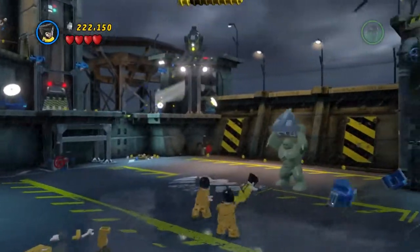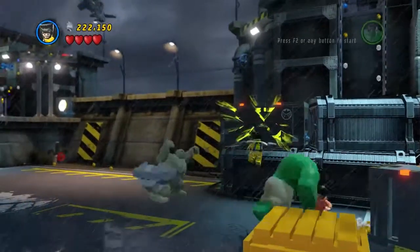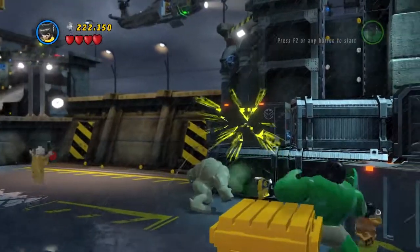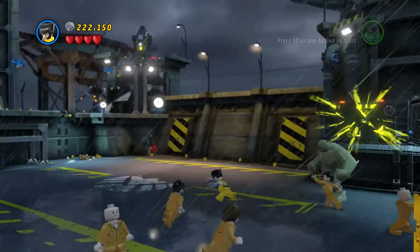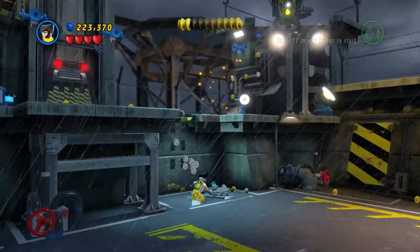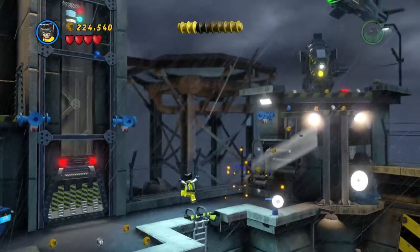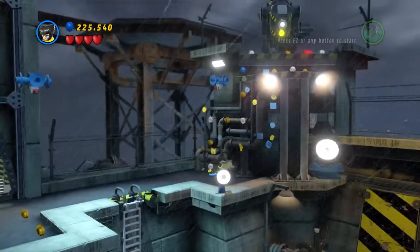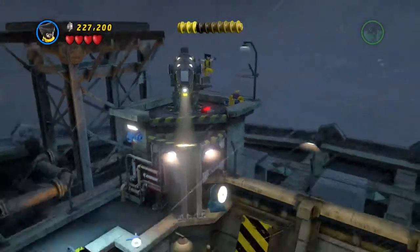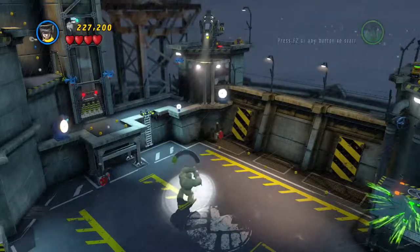Wolverine can get up to the searchlights — there we go. Climb, please. Climb. You can climb! I need to jump up and hit that and get him away from that. We can apparently get up over here, so I'm glad I wandered over here. It says something about shining searchlights in his face. There we go.